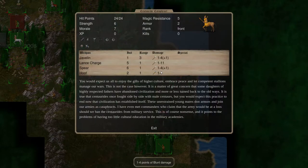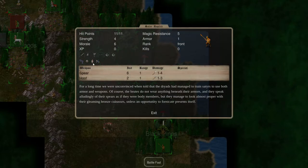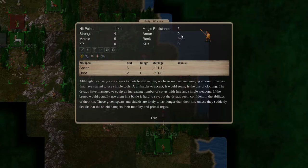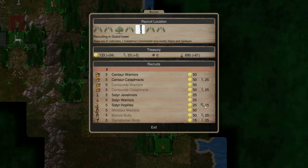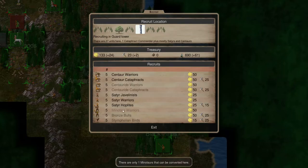And then we have a satyr hoplite as well - 11 hit points, one armor and one shield, one to four, one to three. They have an extra armor basically - that's still worth it. 15 iron though, that's a lot. Minotaur warrior here and the bronze bulls - the minotaur warrior, one to nine, 17 hit points. Bronze bulls, 36 hit points, two armor. Definitely worth doing - definitely a good idea to have a lot of iron. And Stymphalium birds - this would be an upgrade to the harpy. Copper feathers, talon and talon - this is a good unit.